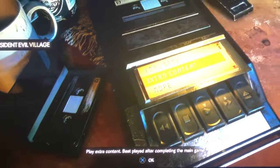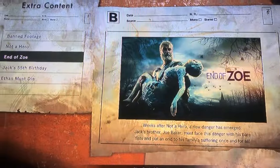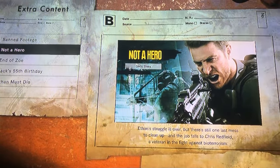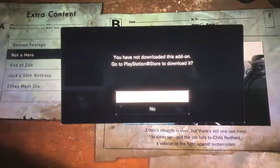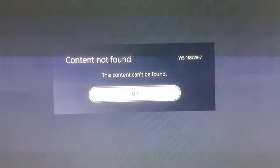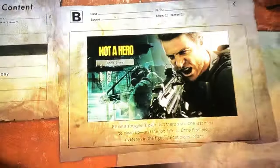When I clicked on the extra content, I had to download one DLC — 'Not a Hero.' When I clicked on it, it said 'You have not downloaded this add-on, do you want to go to PlayStation Store and download it?' I clicked yes, and this error popped up: content not found, error code WS-11872A-7.